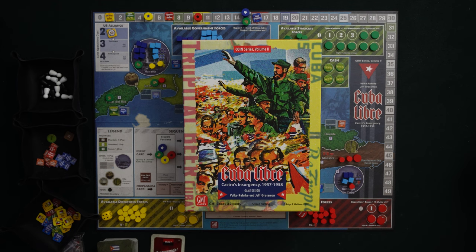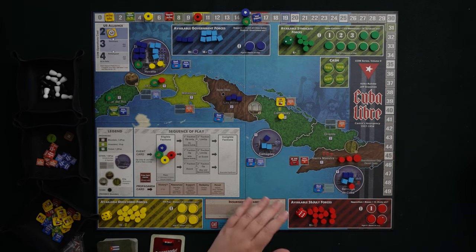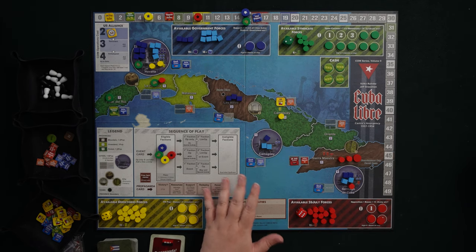I chose Cuba Libre as my first COIN to cover in this way because it is the most accessible COIN. The board is a normal modest size, the piece counts aren't too crazy, and I really think a normal game group could easily get this game out and play it. You just have to be open to the asymmetrical goals and abilities feeling a little funny at first. But if you've played Root, for example, you could absolutely play this no problem.